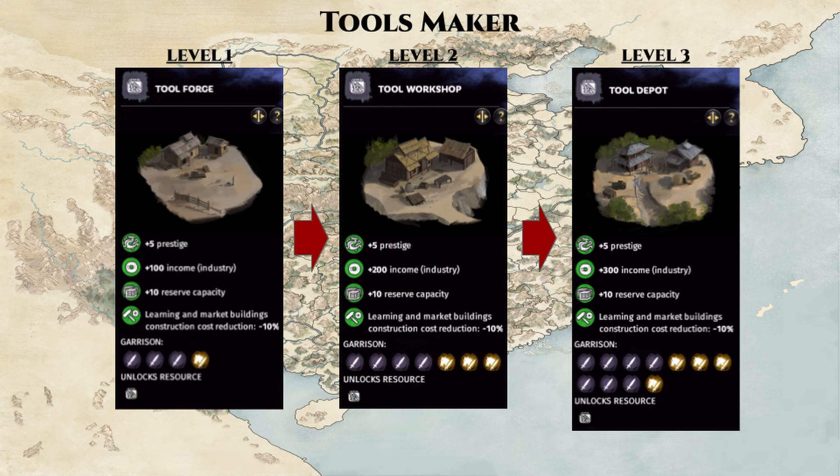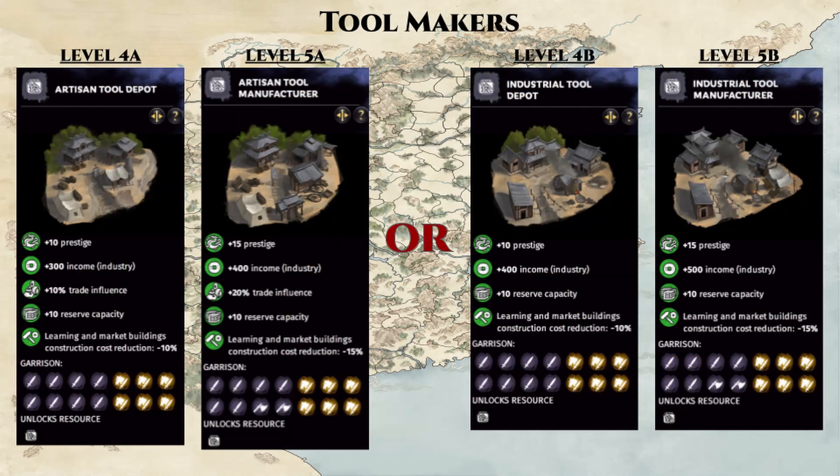Finally, we have the toolsmaker, which provides a flat industry income. There is a branching at level 4 where you can give up some income to gain some trade influence. I personally prefer to just go for the flat income route, as trade routes become less and less dependable in the mid to late game, as you will be constantly at war with most of the other factions around you. Unless you have a strong vassal game to guarantee trade routes, or your faction relies heavily on trade like Kongrong, I would suggest opting for the 500 flat industry income at level 5.